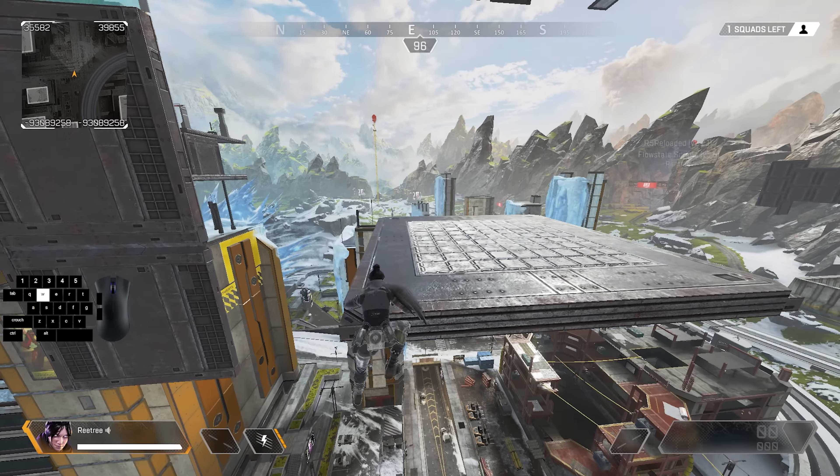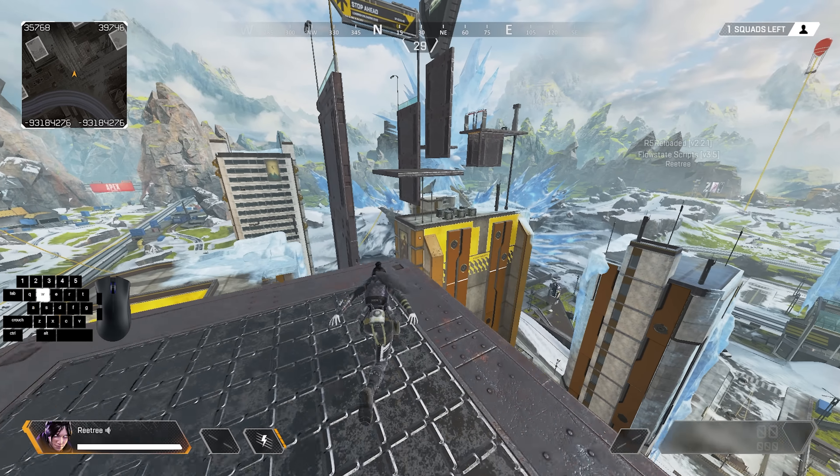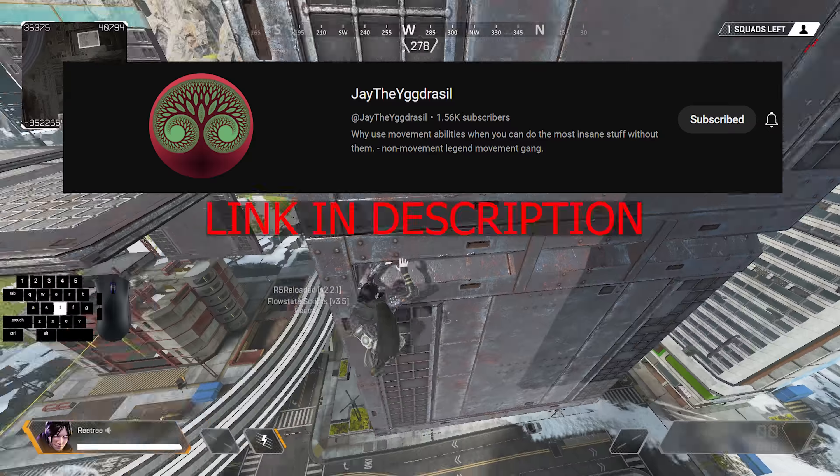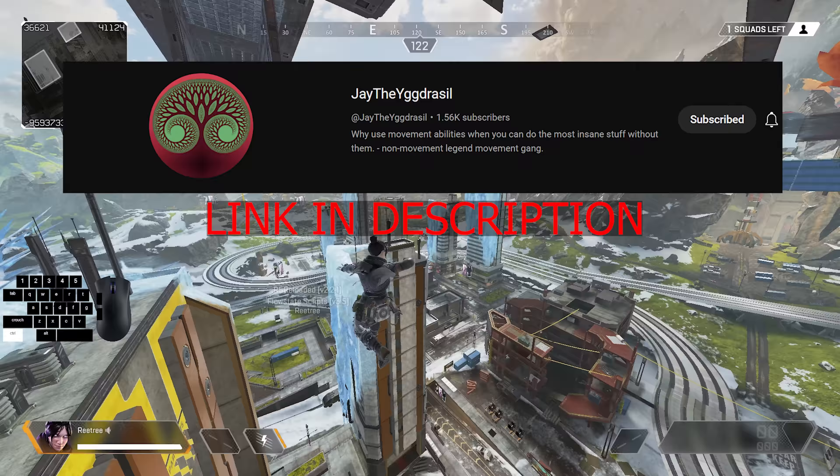It's a little bit more involved than that, so if you want to learn how to do a U-bounce properly, the actual creator of this movement tech, Jay the Yggdrasil, has just dropped an in-depth guide on how to do a U-bounce.